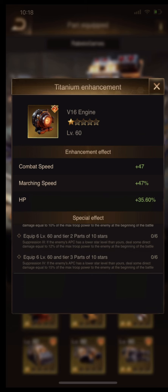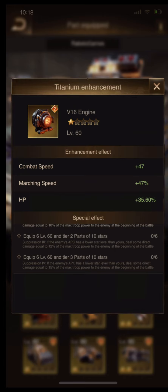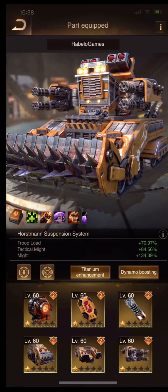Now the last level — effect suppression 4 — unlocks at tier 3, 6 parts, 10 stars. If you have more stars than your opponent by 3 stars, it deals direct damage equal to 15% true power at the beginning of the battle — that's crazy. For now, the next step in this account is to unlock the suppression tree: direct damage equal to 12% true power.